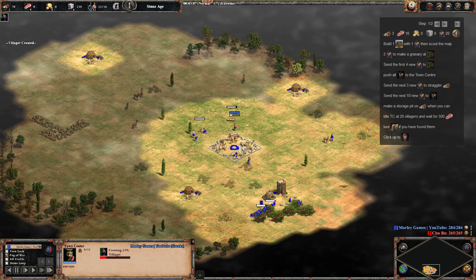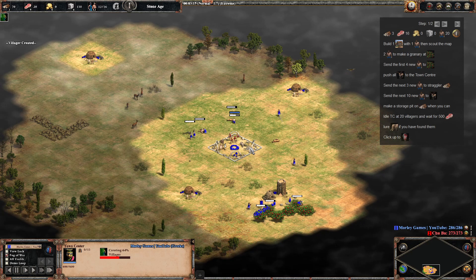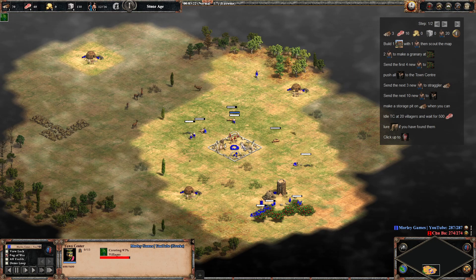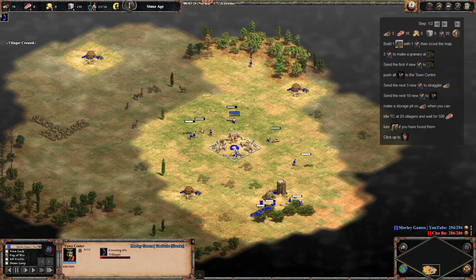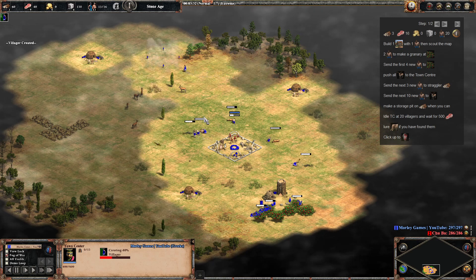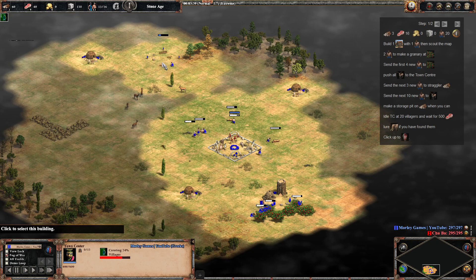We're just going to keep popping villagers out, taking the hunt, and getting them all killed off around the town centre. Ideally we could have had them a little bit closer for better efficiency, but it is what it is. Just keep an eye on your housing situation.